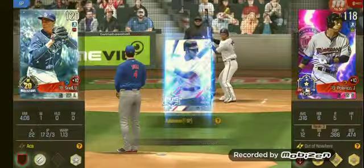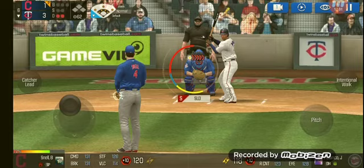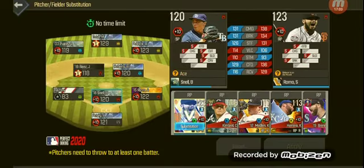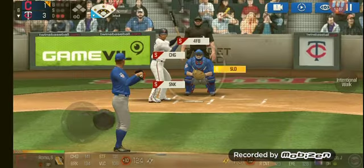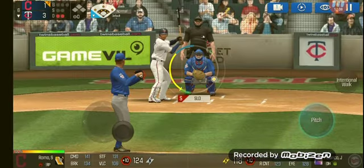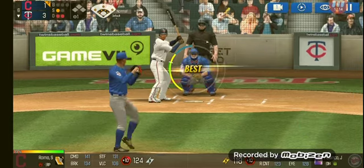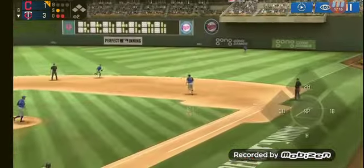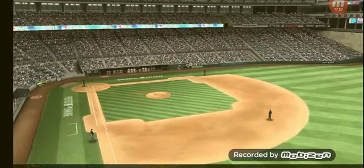We're going to be bringing in Sergio Romo and now this call to the bullpen. He delivers - that's a Strike 1. He delivers - right into his glove for an out. The team will be coming up to bat.